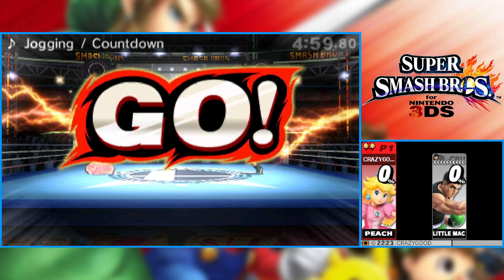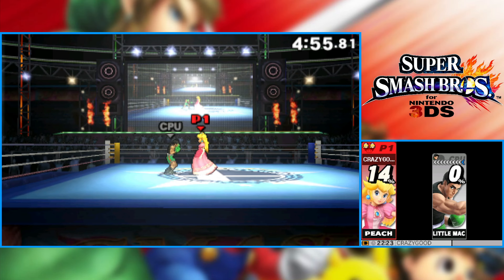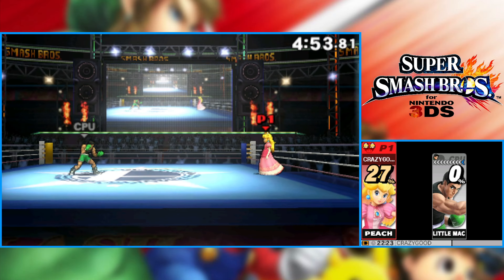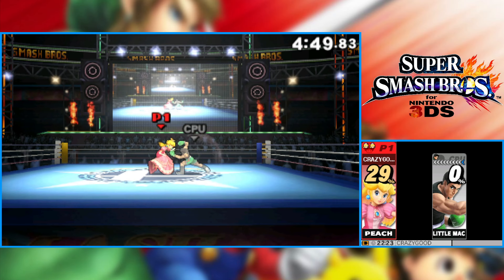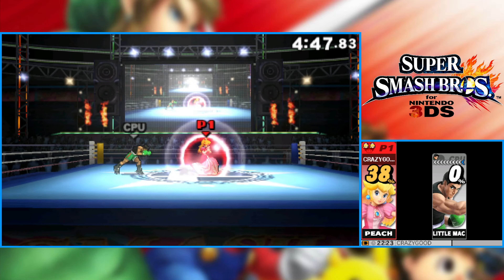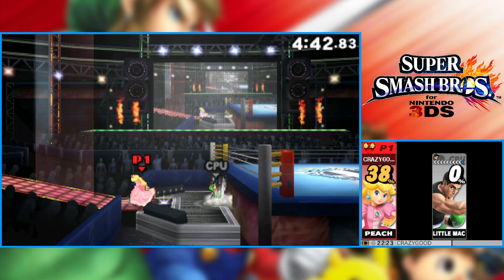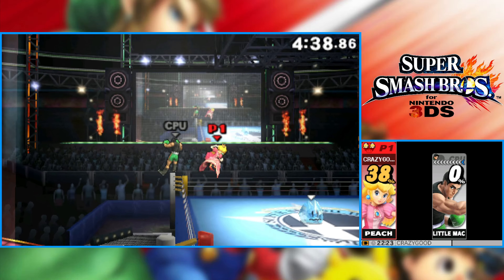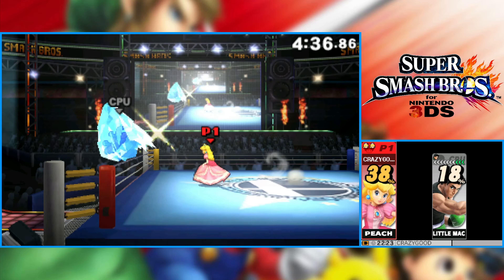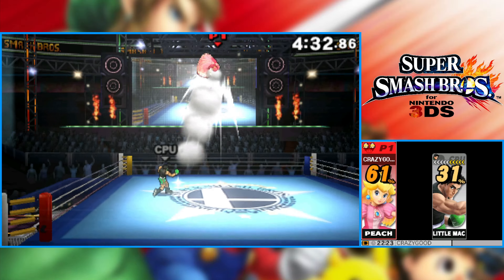We're playing as Peach — let's look at her moveset. Let's get into a battle first, go against Little Mac. A standard 1v1. Peach's neutral special is of course Toad. Toad essentially acts as a counter — I need him to hit me and I need to time this well.